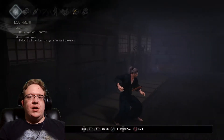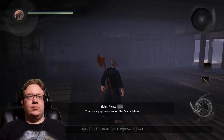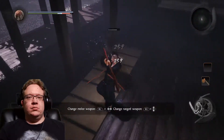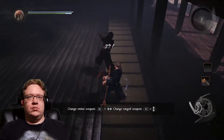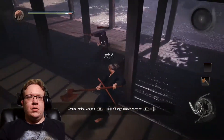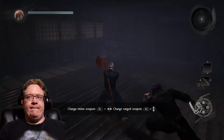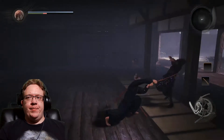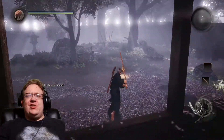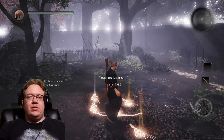Wooden axe — alright, so they're having me use axes now. Pretty straightforward. Once again, this tutorial is oddly placed — you've already beaten your first boss. Now they're giving me a bow, so cool.